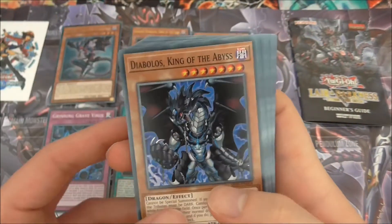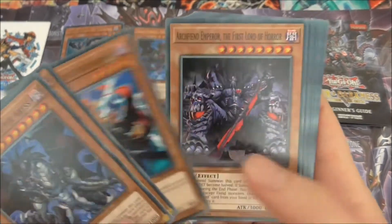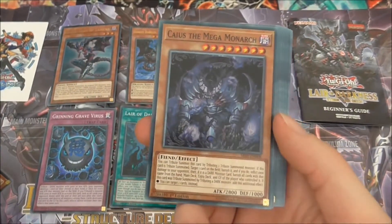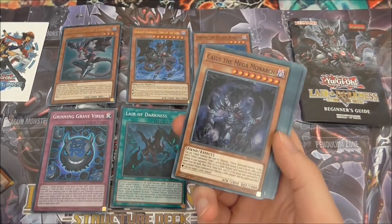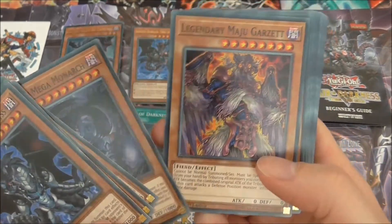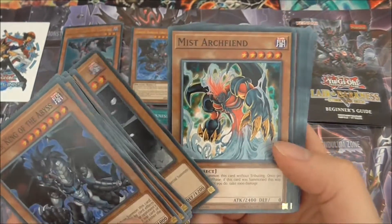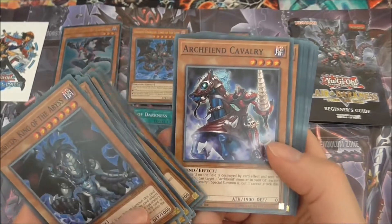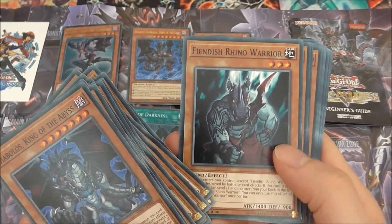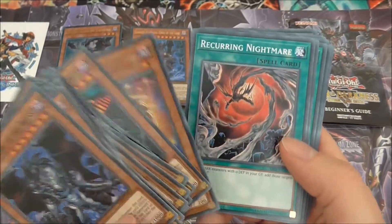Those are the six new cards. Now for the reprints: we have Diabolos, King of the Abyss; Lancelot, Lord King of the Underworld; and King of Shadows. Then we have Archfiend Emperor, First Lord of Horror; Caius the Mega Monarch — a lot of people are saying this is a great reprint. Then Legendary Maju Garzett, Fiend, Vanity's Fiend, Mist Archfiend, Infernal Dragon, Archfiend Cavalry, Stygian Street Patrol, Phantom of Chaos, Plague Wolf, Fiendish Rhino Warrior, Dark Grepher, Bandit, Dark Guy from the Underworld, Absolute Abysslayer, and Riddling Kaijin.